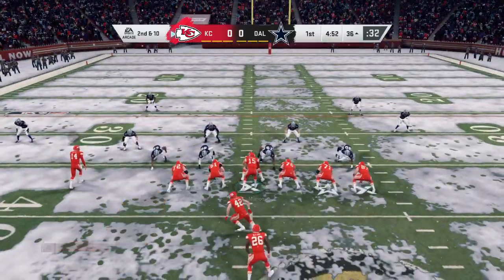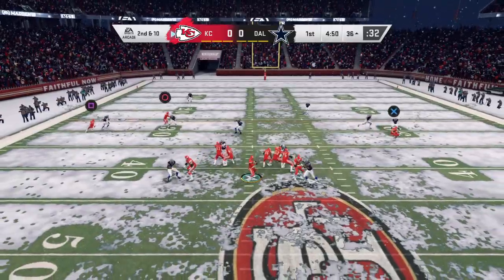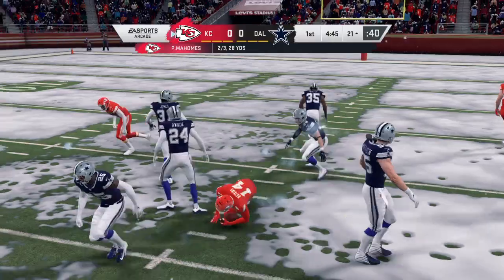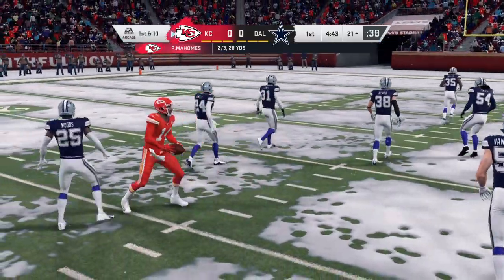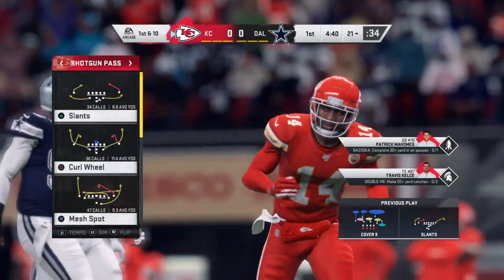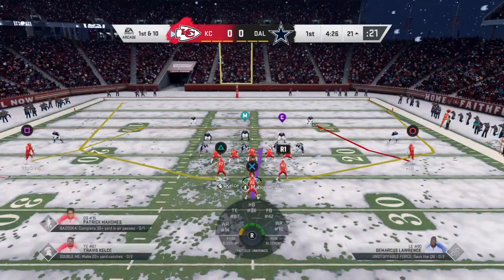That'll bring up second down. Mahomes will try again. It's always a battle — who's going to win on first down, the offense or the defense? If you've got the ball, four yards or more on first down is what you're aiming for. They tried to throw for it there — nice effort to knock Alvin away and bring up second down.